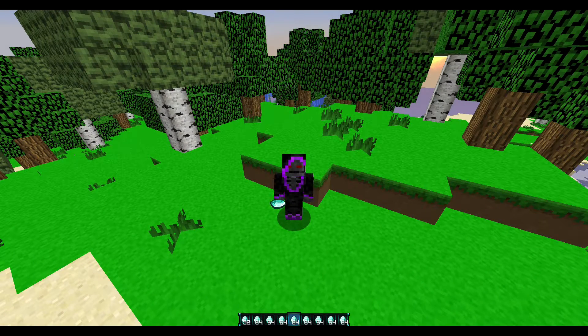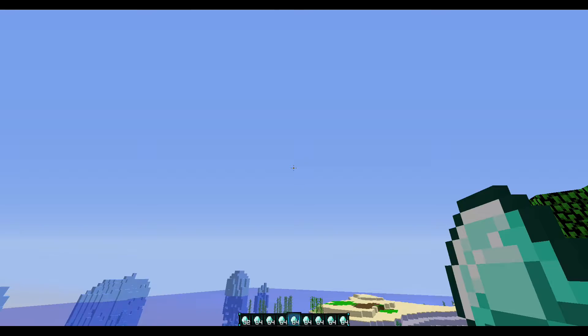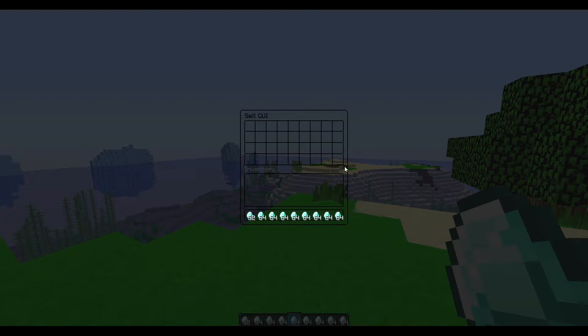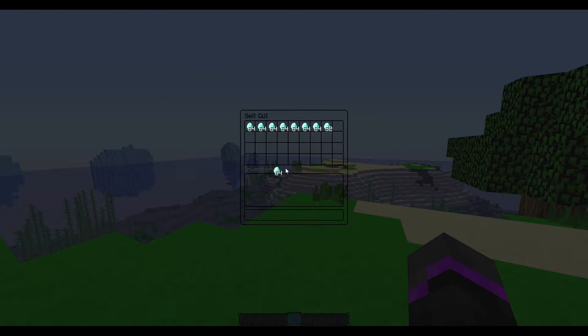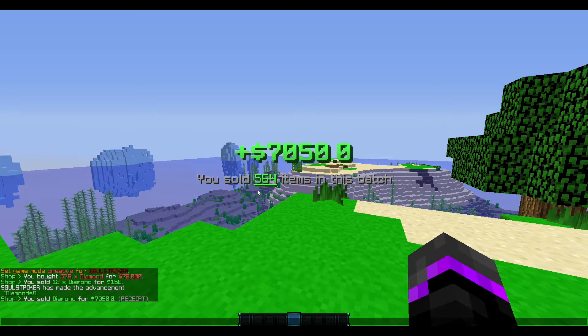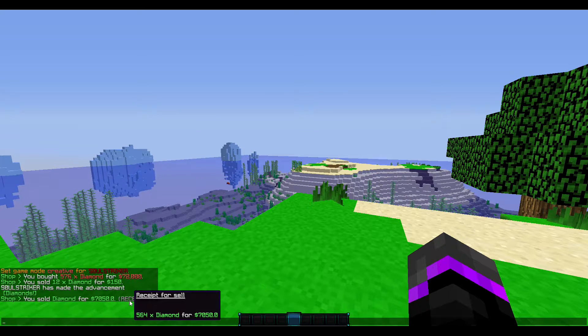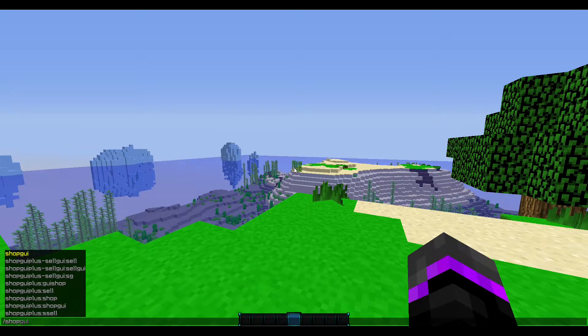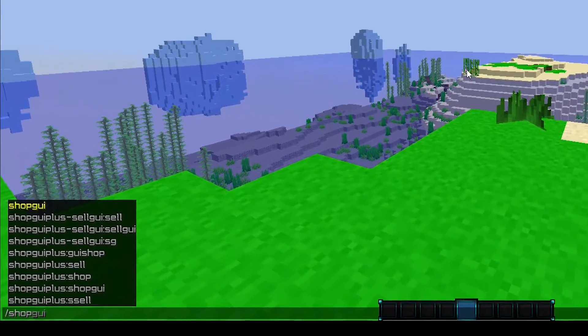In addition to the selling option, there is also a sell GUI that is actually a free add-on, made by one of my managers in my Discord — that will be linked in the description. This is what the sell GUI looks like using the add-on: you can put everything in there, close it, and it shows nice titles, how many items were sold, and the amount. It's a pretty cool free add-on for the sell GUI.